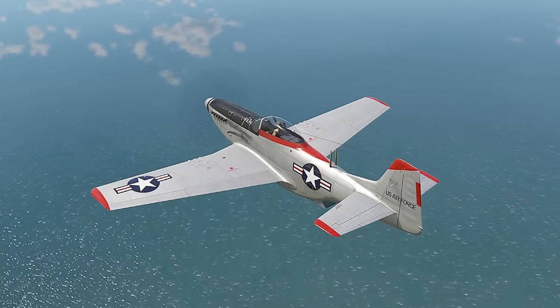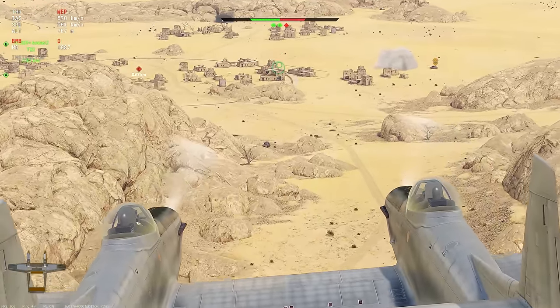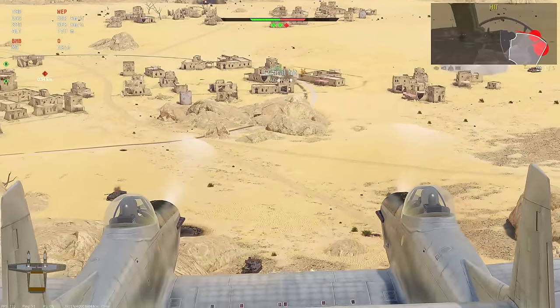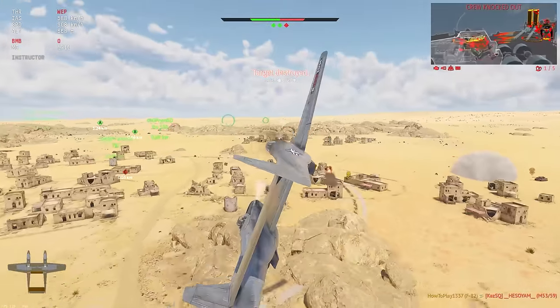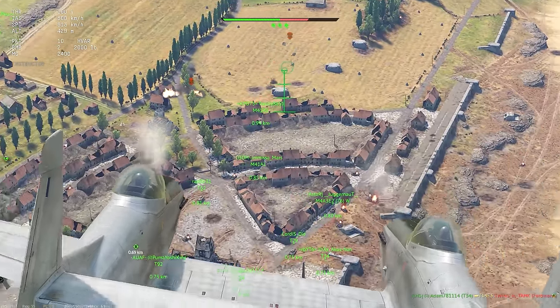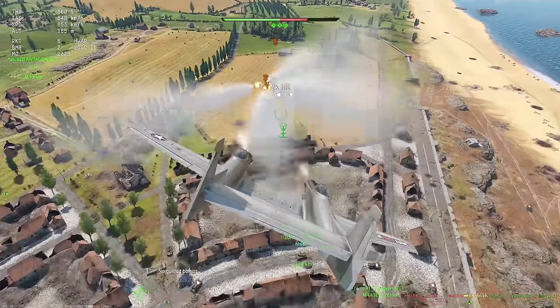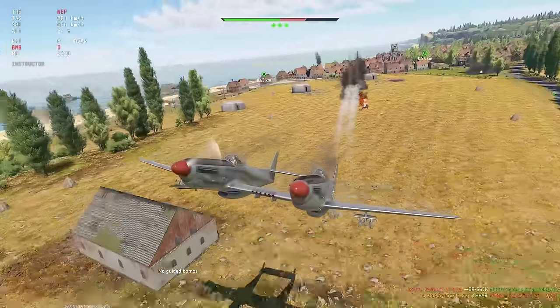You know what's better than a Mustang? Two Mustangs. At first I didn't even think of using this plane because of its unusual design. Just like many strange vehicles in War Thunder, the F-82 Twin Mustang looked like something built for a very specific purpose, which is not always practical in a game environment.